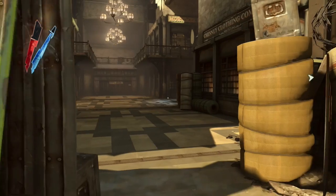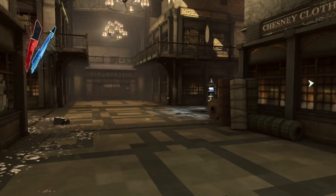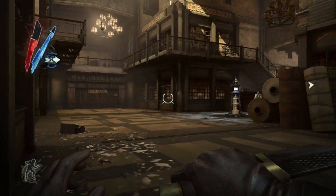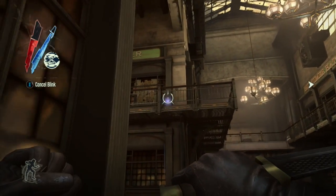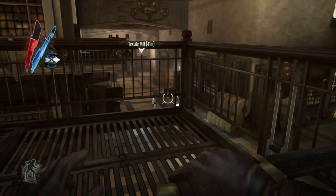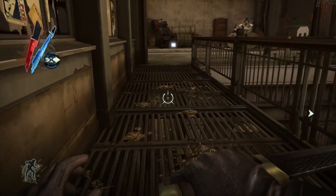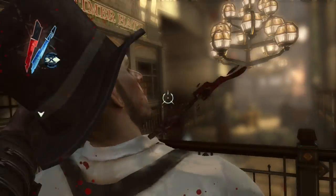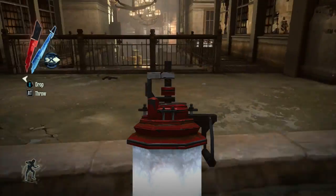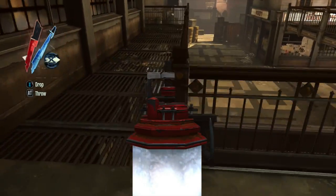Now the Dead Eels are on our side fighting against the Hatters. So if we get in the middle of one of their spats, they're not going to go after us — we just have to worry about the Hatters now. There's actually a way to get both sides to be neutral against us so we don't have to fight anyone, which would be ideal for a pacifist run. But Daud definitely likes to do things the hard way, so we'll see how that goes.